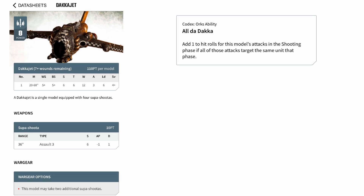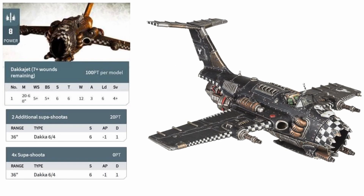In the new 9th edition codex, the Dakkajet has had some fairly substantial changes. The most notable is of course the change from its Assault 3 super shooters to the far superior Dakka 6-4 profile. On a vehicle that can move so far across the board every single turn, you should realistically always be able to get within half range to make use of that 6 shot profile, which means you can potentially be putting out an almighty 36 shots every single turn — double what you were doing in 8th edition.